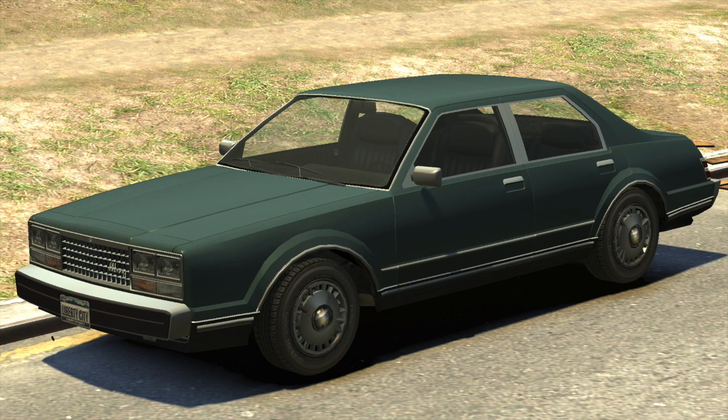The next vehicle today is the Esperanto. The horn sounds of the Esperanto can be found in the iFruit files, implying an appearance of a civilian Esperanto along with the police variant featured in the prologue. The Esperanto is a four-door sedan last featured in Grand Theft Auto 4, produced by Albany. I loved driving this vehicle around in Liberty City, and it's cool that we got the police variant in the prologue, but we never got to experience it in GTA 5.